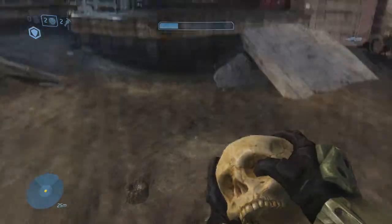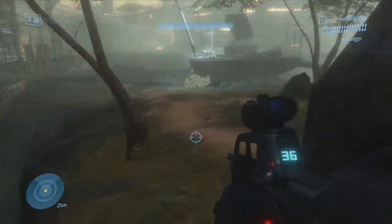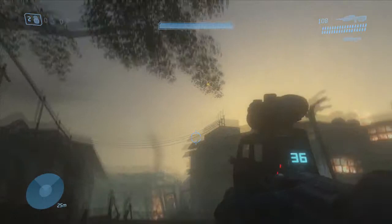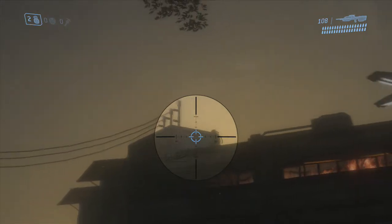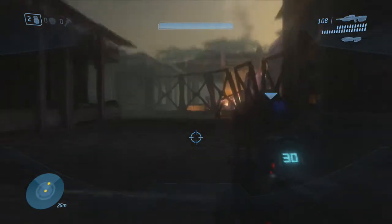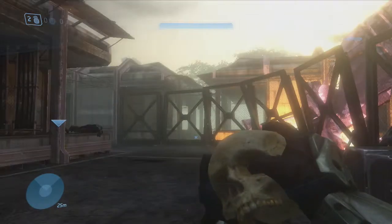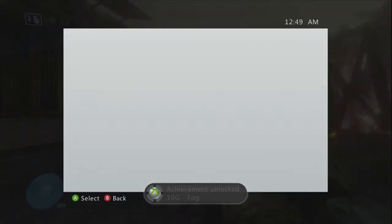Now moving right along, this is going to be in the level Floodgate. This is going to be the Fog Skull. When you first spawn into this level you pretty much want to run into the town area. You're going to see a building with an ICBM launching to the right. Go ahead and line yourself up in the middle of the street. There's going to be an audio cue — the marines are going to start talking and then a Flood combat form is going to drop out and he was actually holding the skull. Go ahead and pick the skull up. When you pick up Fog or when you activate it, it's going to basically disable your motion tracker, so you're not going to be able to see enemies on the radar. You're going to net yourself another 10 gamer score for picking up the skull.